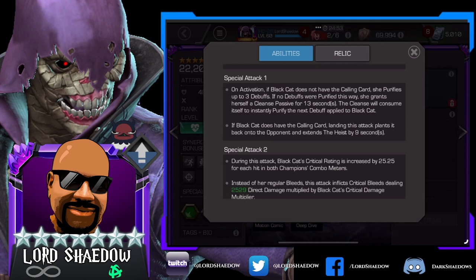She just became friendly to my ouchy masteries. As long as I don't have the calling card, I can fire special one and cleanse or purify my debuffs — mainly the poison debuff. If Black Cat does have the calling card, landing special one plants it back on the opponent and extends the heist by nine seconds. This is very interesting.